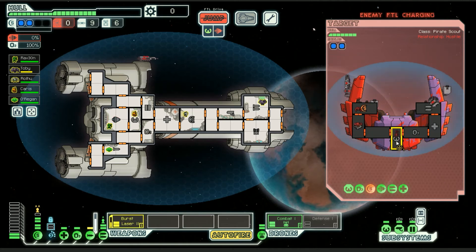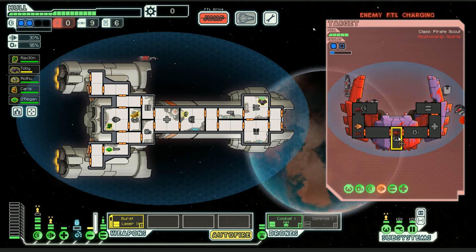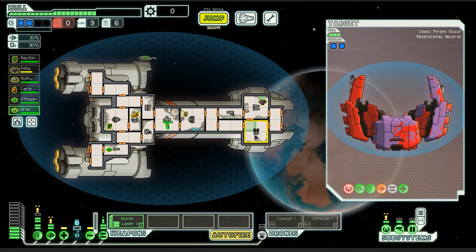Got a shield down. Maybe shoot the shield down a little more. I can get another one — yes please, thank you. So you go over here and provide me a point of power into my drones.